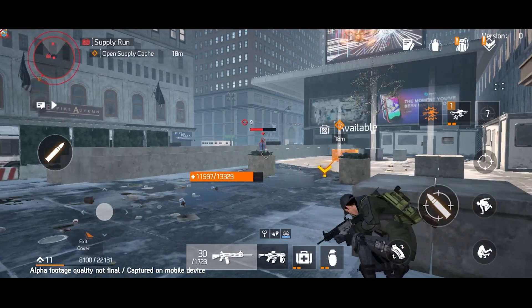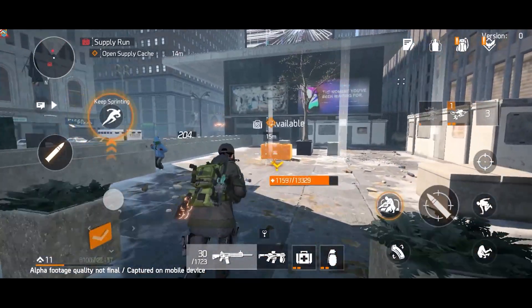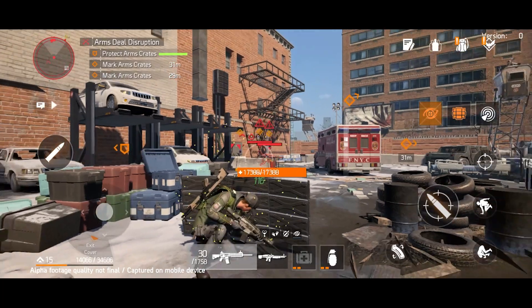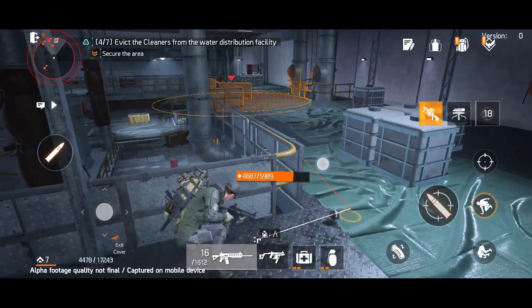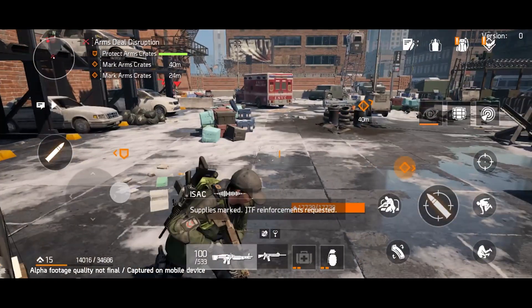At the beginning of the game, you can choose your specialization or class, and over the course of the game you unlock different specializations that you can swap between. For example, the Vanguard specialization can highlight enemies for your team to see, and the Demolitionist can use Seeker Mines to take them down, among other explosive weapons. Six specializations will be available at launch.